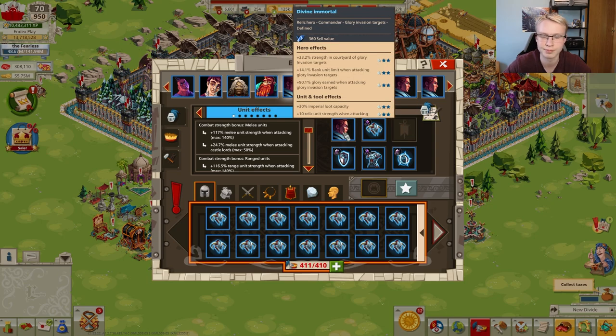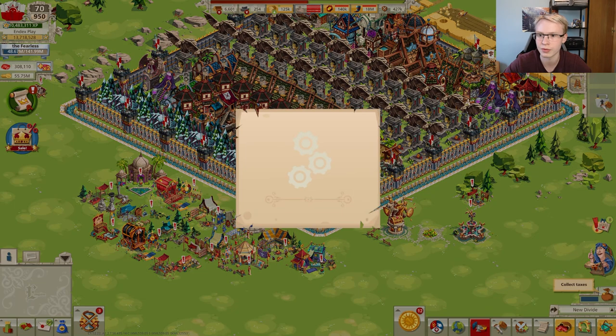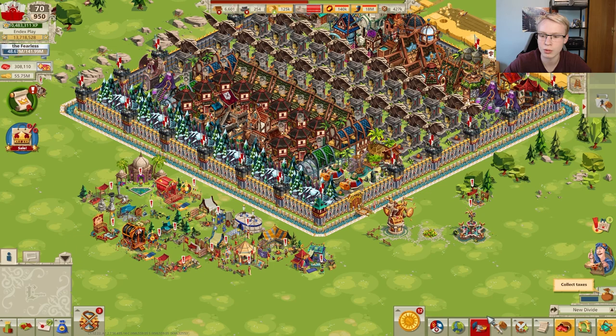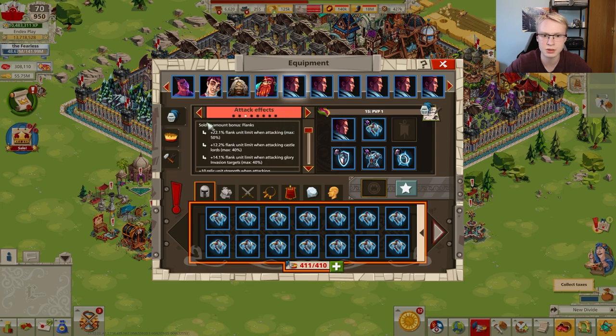Another new bonus is a reduction of cooldown time for NPC targets — you might remember this was a global effect before but was removed; now it will be available on relic commanders. There's also the faster speed of return bonus. The next group of bonuses includes number of troops at the front in general — not just for NPC or players but for all enemies — so an increment of units on the front.